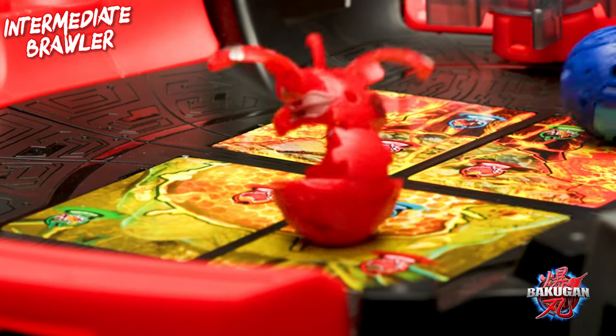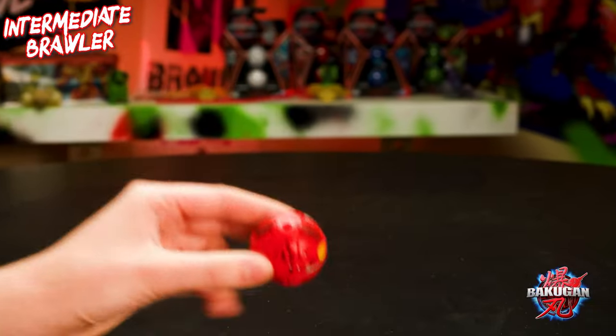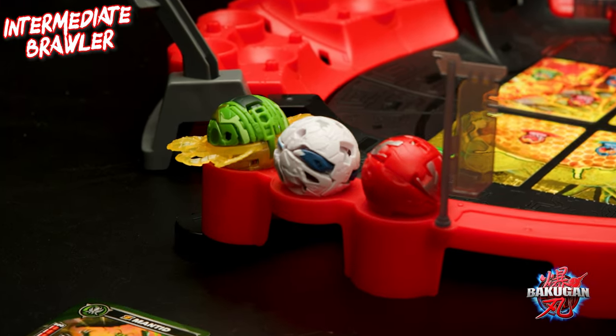Level 2 is all about adding strategy to the mix. And like before, the first thing we're gonna need to battle is a few Bakugan. And as always, at least one of your figures has to be the type that rolls.